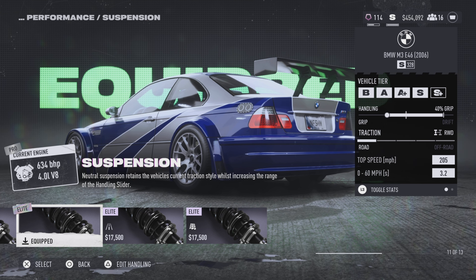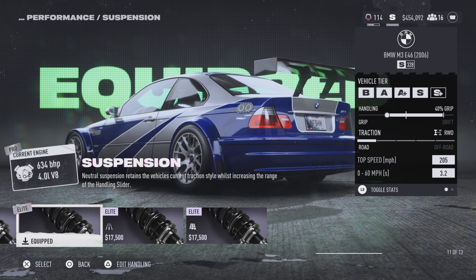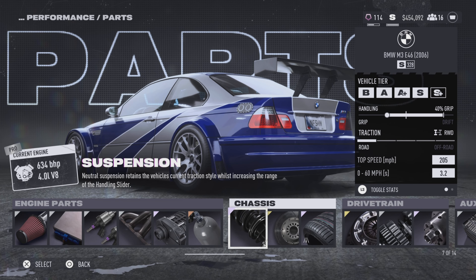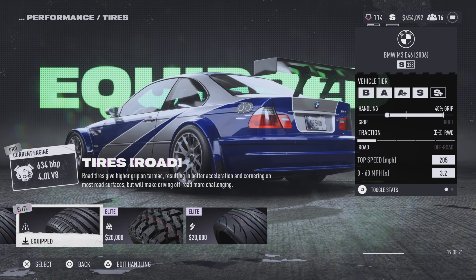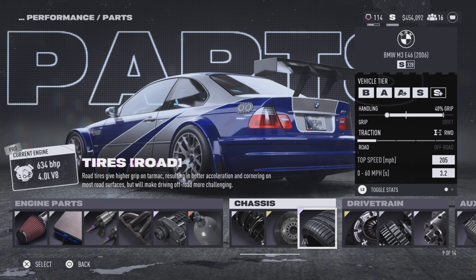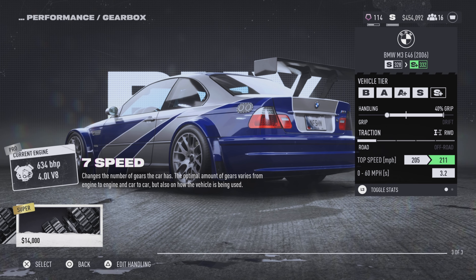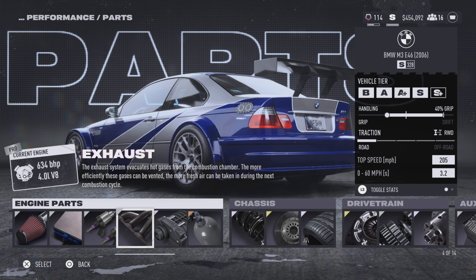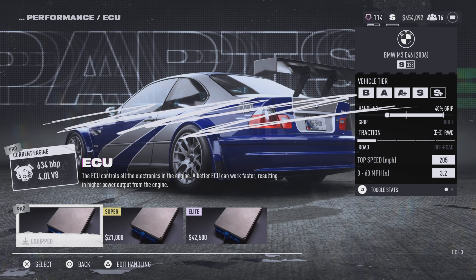For the chassis I have it on elite suspension, which is basically the neutral suspension — how you'd expect the car to feel. I use regular suspension for most of my builds because road suspension makes the car bog and you can't drift around corners. For tires I do elite road tires, which gives the best tier rating. You can go elite on everything to push it into S-Plus class — with a seven-speed transmission it will go past 400.